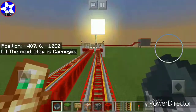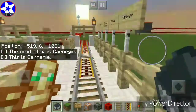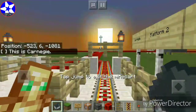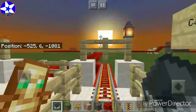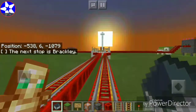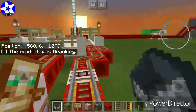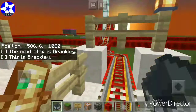Carnegie is very close. And there's Ozone Lefferts over there — it's just up there. Up ahead is the terminal station, but we're approaching one more station before we hit the terminal. The next stop is Brackley. Brackley's the next station — second to last. This is Brackley. Here we are at Brackley. Bye-bye.